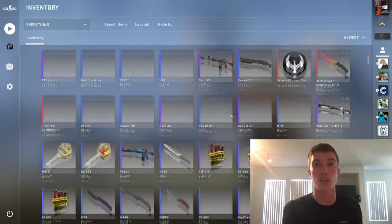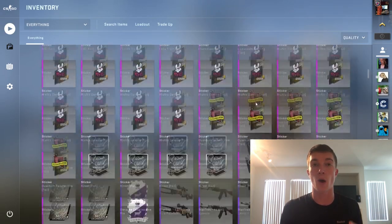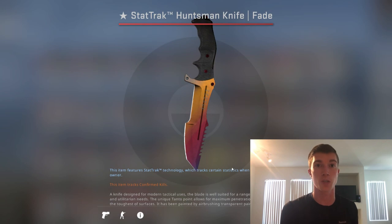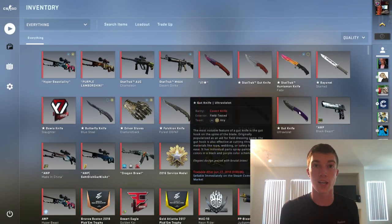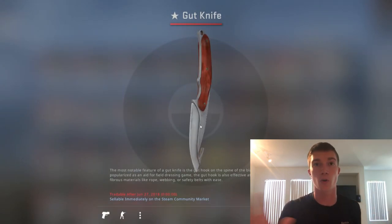Whether it's going to the community market, going to the community store, checking for updates, or accessing your friends list — the main update for this UI Panorama so far is upfront functionality. It makes the game itself more smooth, and of course you can do more complex things more simply, which is a great update so far. Of course it's in beta and as of right now I've had a few crashing issues.